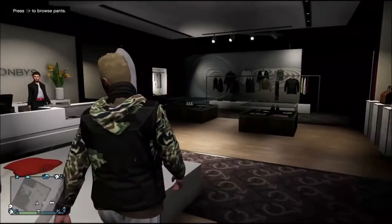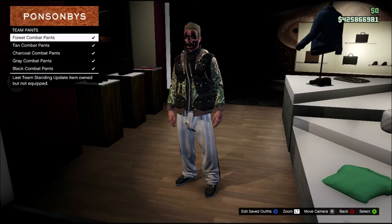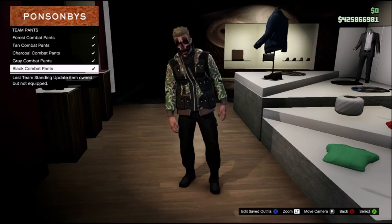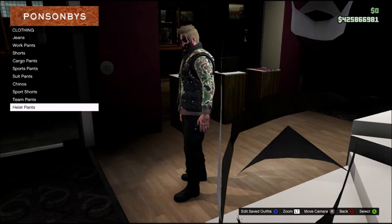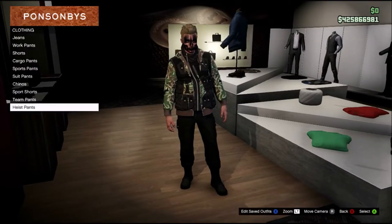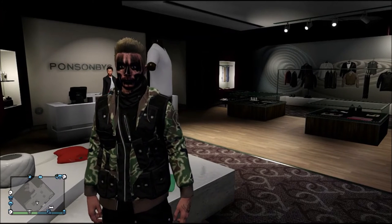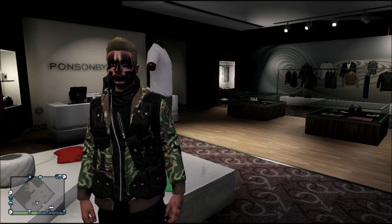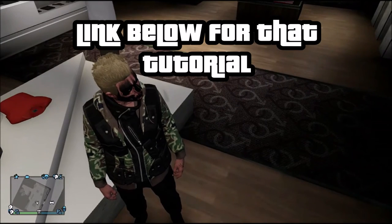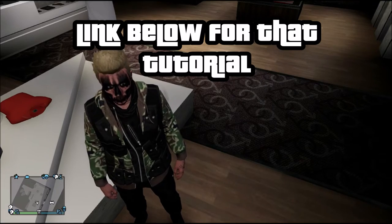If you already have an outfit, this will look really nice depending on what you put together. Let's go over to Pants — oh damn, the team pants look really dope! The high pants aren't that good though. This looks insane — if you add the helmet mask, rebreather helmets, night vision, or rebreather, this will look absolutely insane with the gloves and everything.